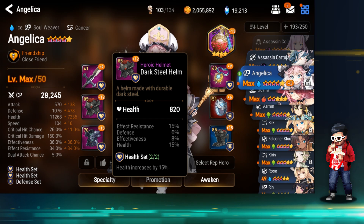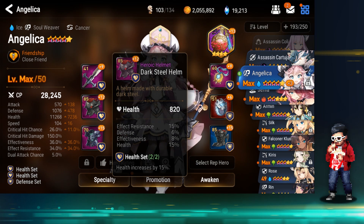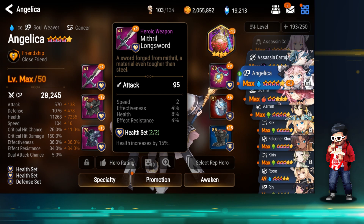This is a T6 heroic helmet — I think it's a Golem drop. I plus 12'd it right away and it ended up being pretty awesome: 15% health from the substats, 15% effect resistance, 6% defense, 8% effectiveness. You want to be careful with too much effectiveness on a healer, but she can stun with her S1 so it's not bad. This weapon is plus 9 — I don't have a better health set weapon than this: 8% health, 2 speed, effect resistance and effectiveness both pretty decent for Angelica.